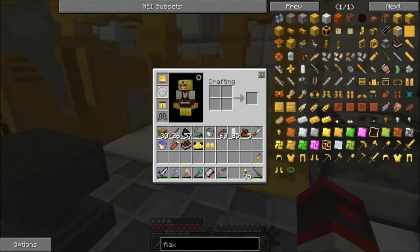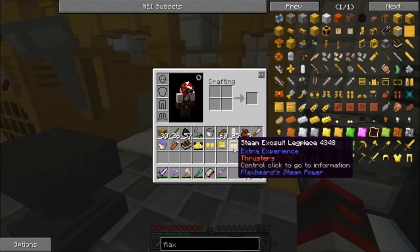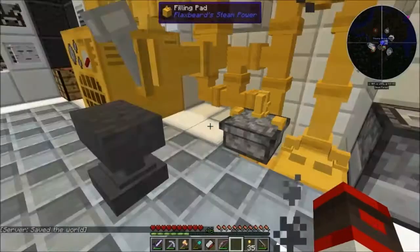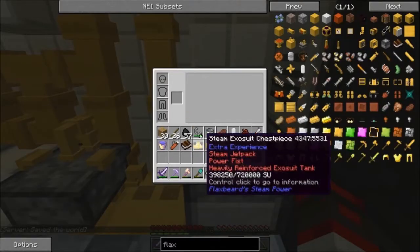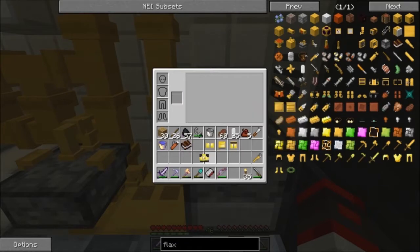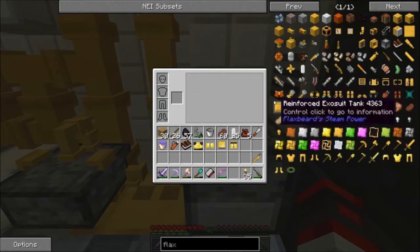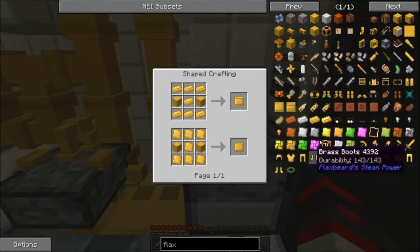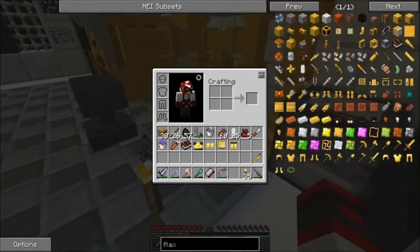I'm going to take off my armor. I put on gold armor because it gives you extra experience, which is really good — I'm an entrepreneur. But I also put this on: the heavily reinforced exosuit chestpiece, which costs a fuckton of brass. Look how much storage it allows now — that's kind of insane. Look at the recipe though — that's so much brass.